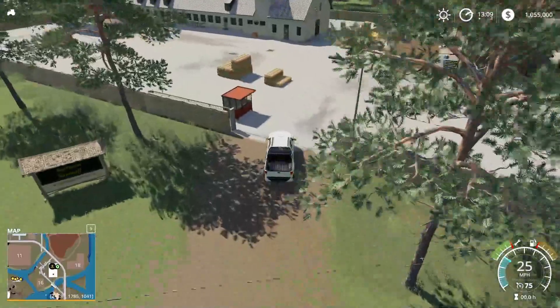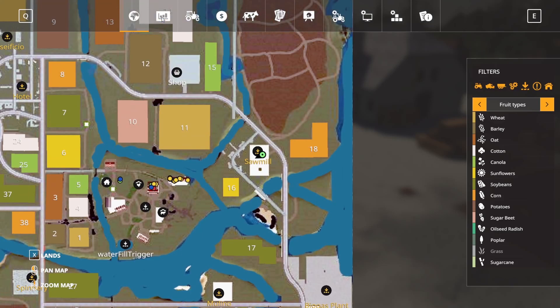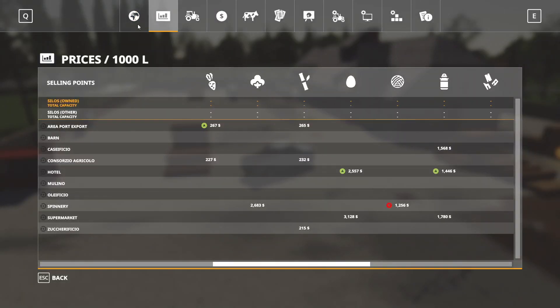We have our first sell point right here — this looks like the sawmill. Wood sell point right there, looks like wood chips over there. Down here at the sawmill — there's no wood chip sell point, at least not here. That's why we're actually in here.